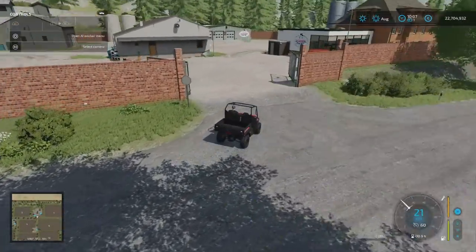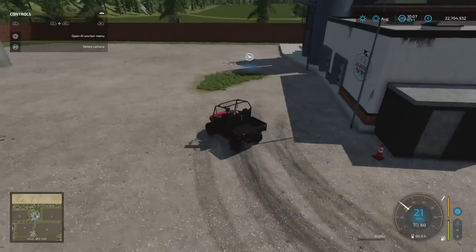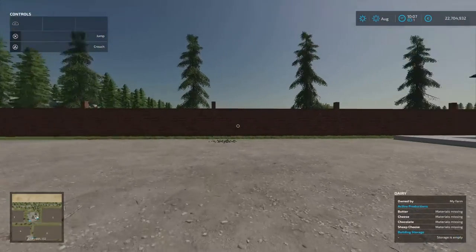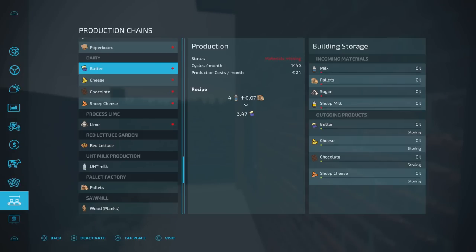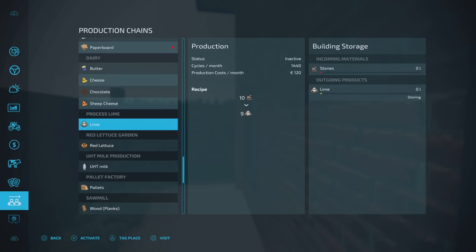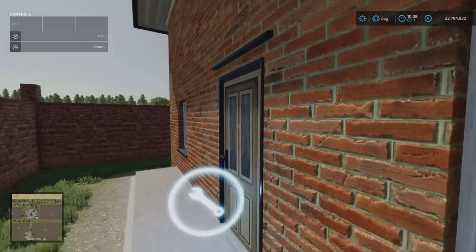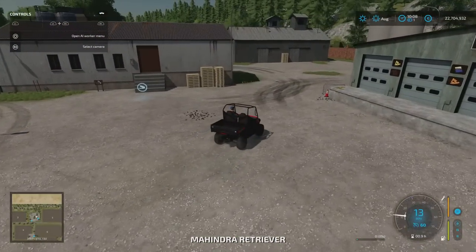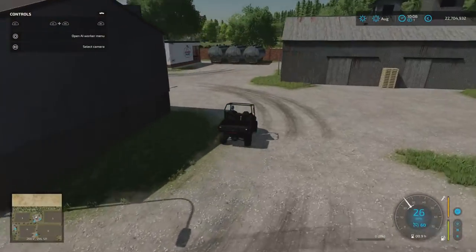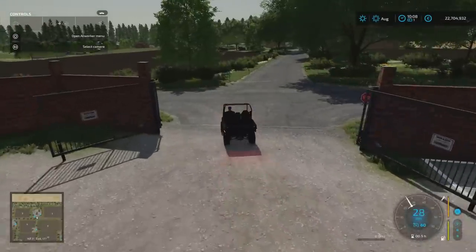This came in two sections — one that was already here and one that needs to be purchased. We've got the dairy plant and the dairy. This is the side that needs to be purchased — the dairy — where we can do butter, cheese, chocolate and sheep's cheese. If you've done sheep's milk, you can do sheep's cheese here. The line processing is 10 to 9, so you don't lose very much. The other side is the dairy plant, just a sale point if you want to sell your milk.